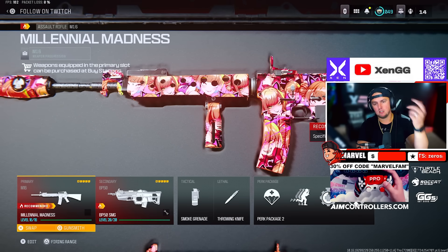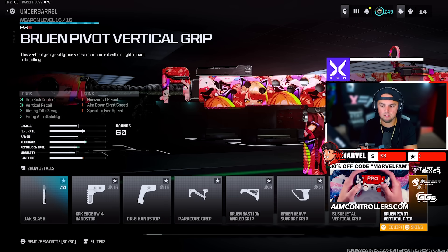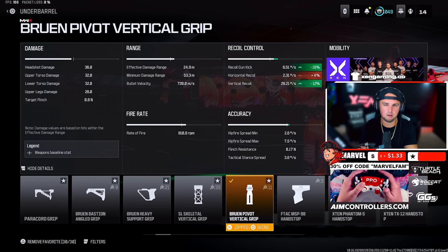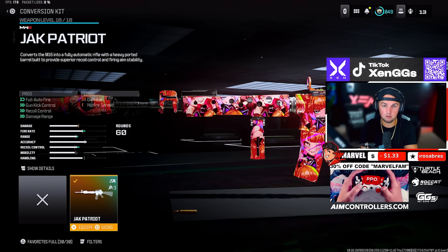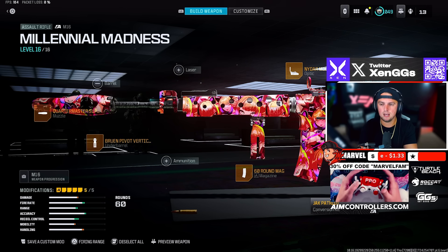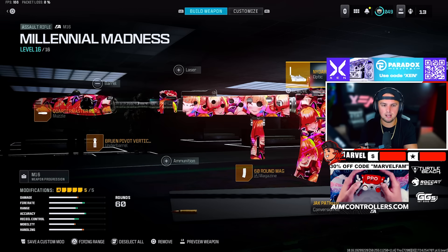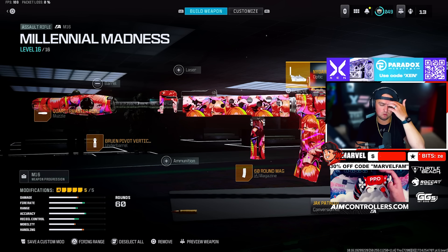For the M16 with the conversion kit: Quartermaster Suppressor, Bruen Pivot Vertical Grip to help manage the recoil — it does have quite a bit — 60 Round Mag, Jack Patriot Kit which makes it the OG M4 and full auto, and the Nidar Model Sight. You can add High Grain Rounds or a laser, but the Nidar just feels more stable.